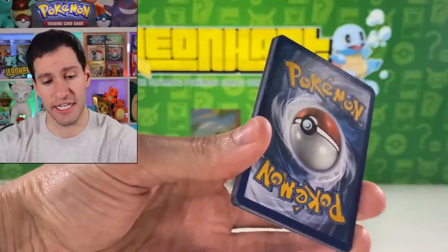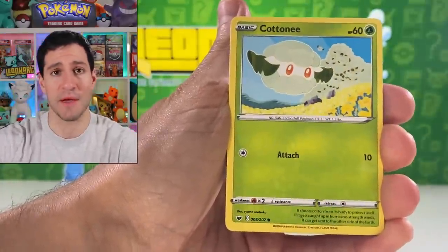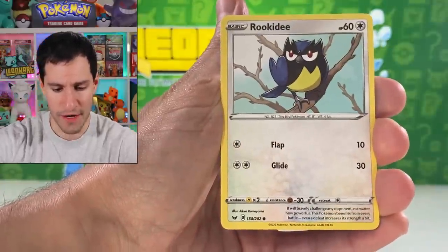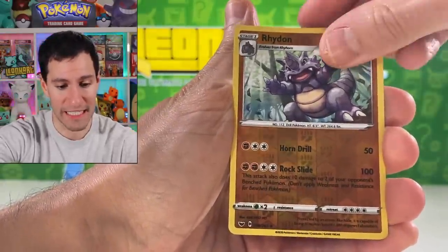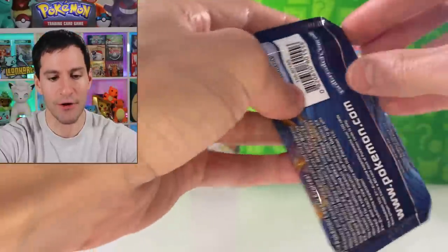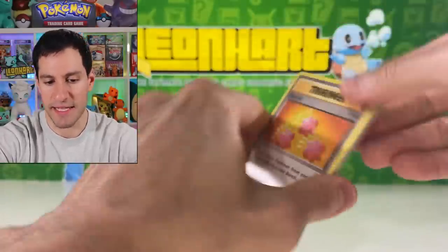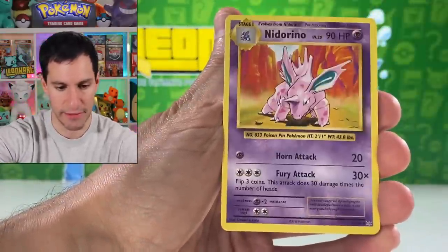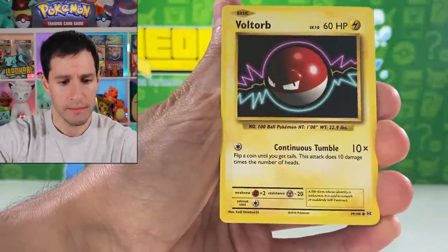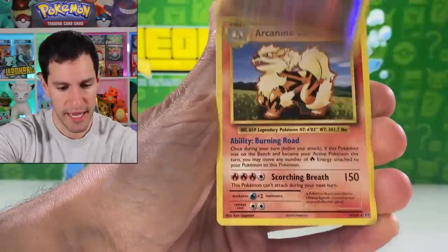This is a Sword and Shield pack — I'm going to say lightning for the guess the energy. Okay, great start: Galarian Linoone, Sizzlipede. I'm actually very happy about the first mini tin. Great value — Squirtle, Rhyhorn, Rookidee, Crabby, Rhydon, and a Cinccino non-holographic. I'm going to call it — we're going to pull a Mega Charizard EX full art. Got to remember to say EX.